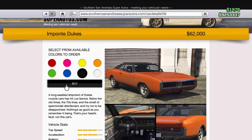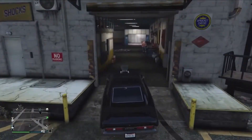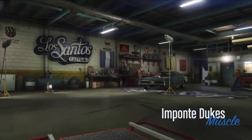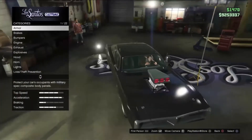Just hit buy and send it to whatever garage you want, then bring it to Los Santos Customs. When you get there, drive her on in, and I'll show you all the features that I got on mine.